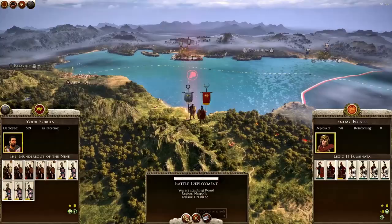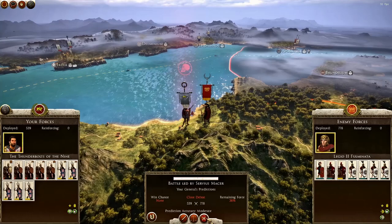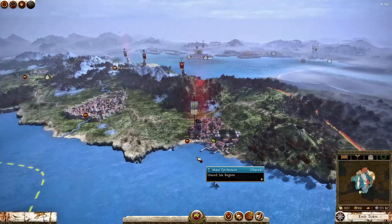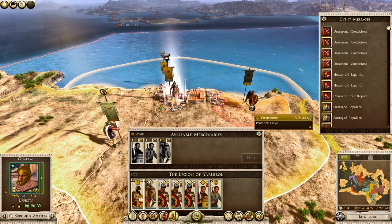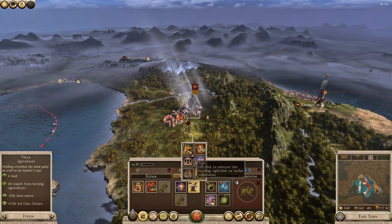This means that you can start with Rome, for example, in the Rise of the Republic campaign, and go through each era — essentially through the Grand Campaign, Hannibal at the Gates, etc. — all the way to Empire Divided to get the proper chronological feel, which I really, really like.